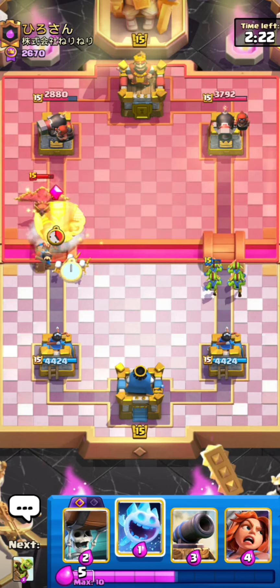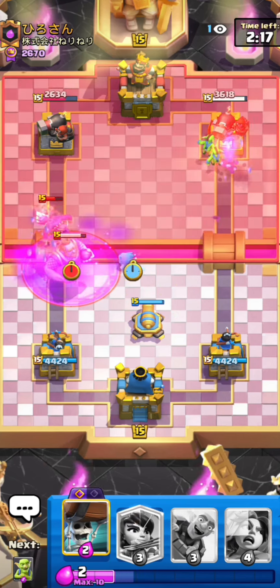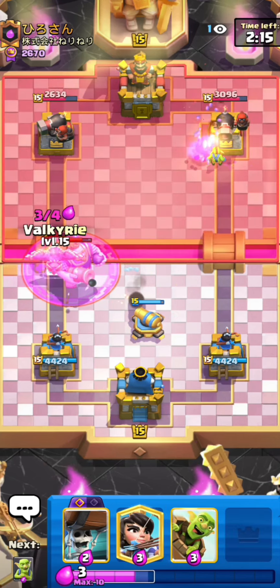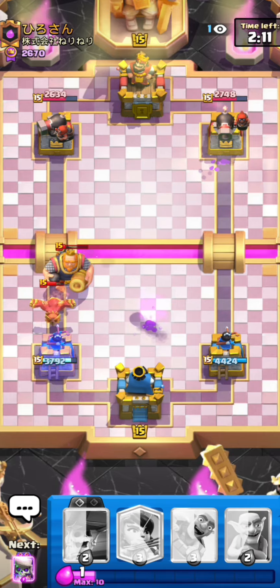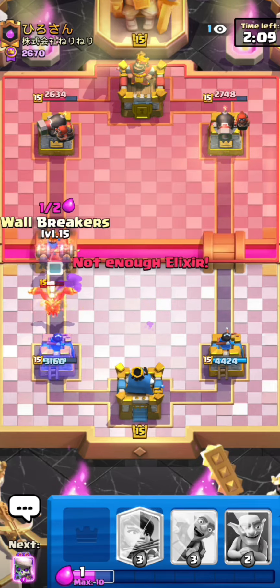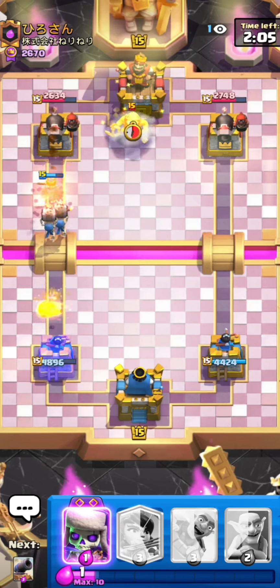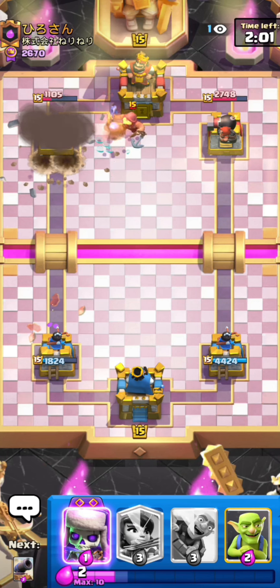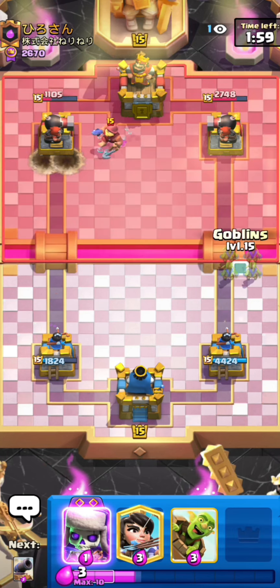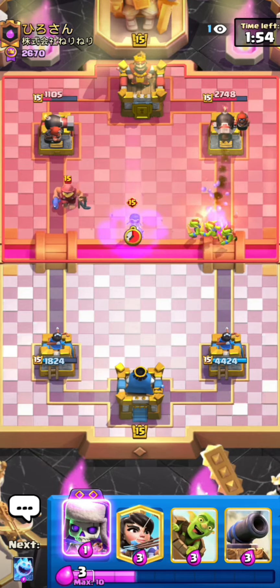He goes pretty aggressive with the RG — I can just go for my cannon and my ice spirit, that's gonna do a decent job. I'll also go for the Valk. I should have put my Valk lower because now the phoenix is on tower, but I can just support with the wall breakers. There's no way he can stop the wall breakers, so we still got the better trade out of that.